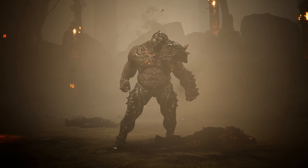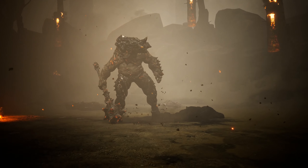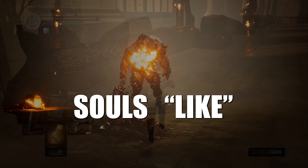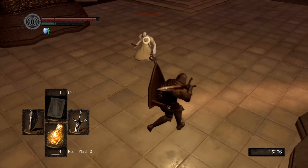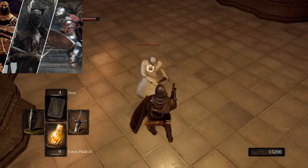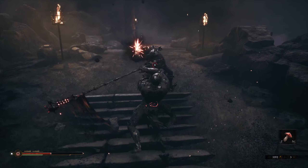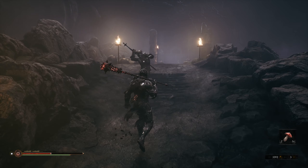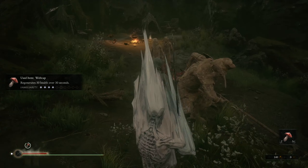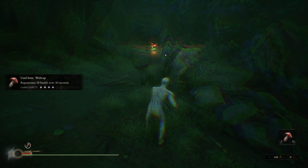Let's ensure everyone is on the same page with nomenclature. Mortal Shell is often referred to as a Souls-like game, which is an affectionate name inspired by FromSoft's Dark Souls series. Put simply, it involves three-dimensional combat where each attack you make is often a hard commitment. Once started, you typically can't stop the attack, so finding the right time to swing without getting your face smashed in is the goal.